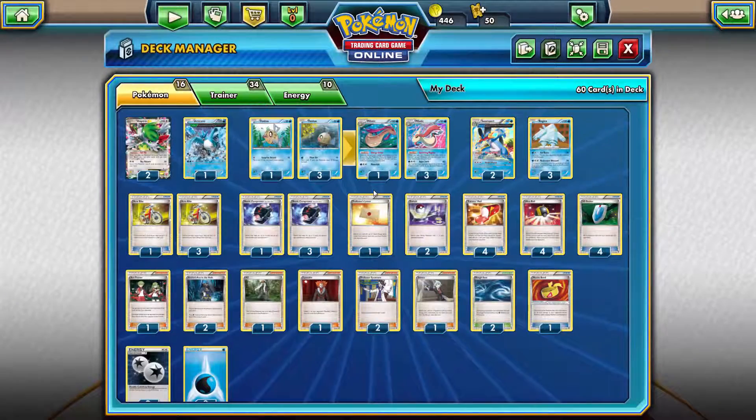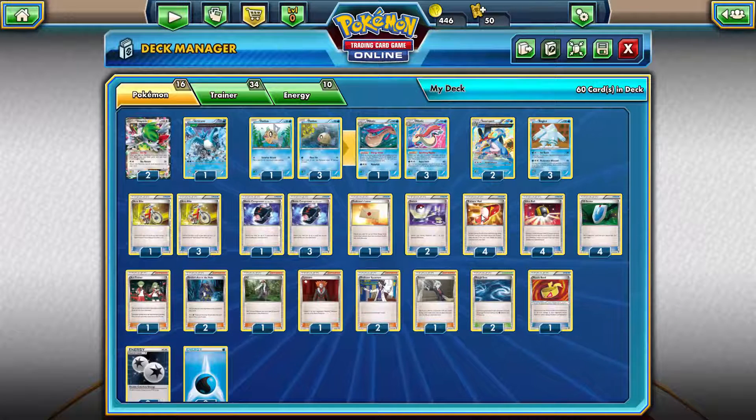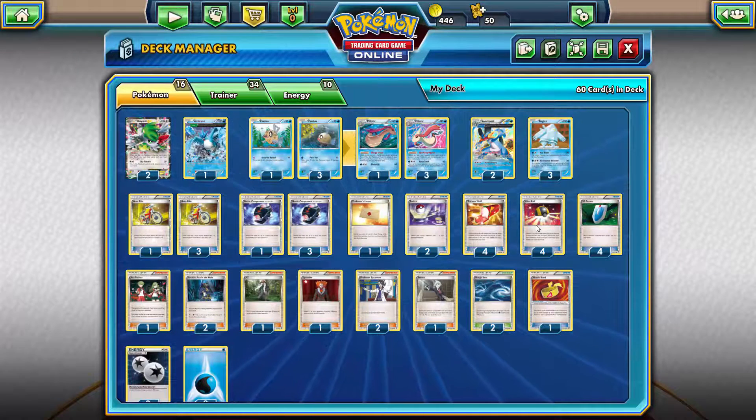Maybe I could drop down to three - four's too many - but anyway I'm running four at the moment just so I can get out the energies, the Swampert, and any card that I may need. One Professor's Letter just so I can get those two energies onto Swampert very quickly. Two Switch in case I'm stuck with a Shaymin, a Milotic, or a Phoebe's. Four Trainer's Mail just to look through the deck quickly and try to get the item cards you need, maybe the Battle Compressors or whatever. Four Ultra Balls to get out any Pokemon you want and then maybe discard Swampert if you draw the card.